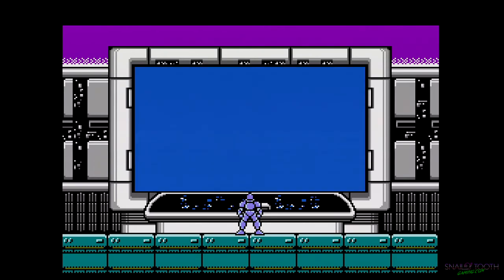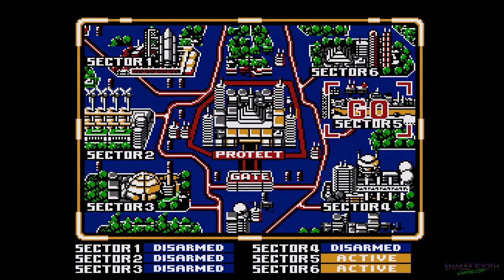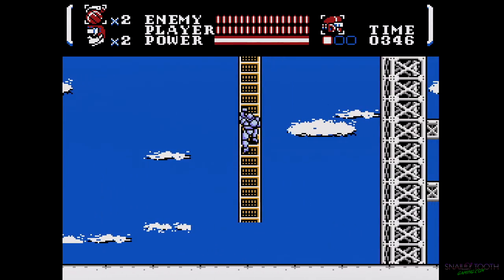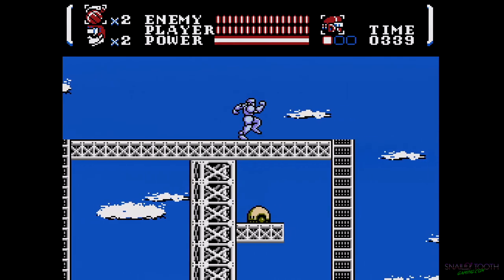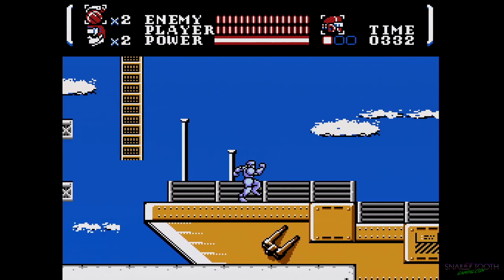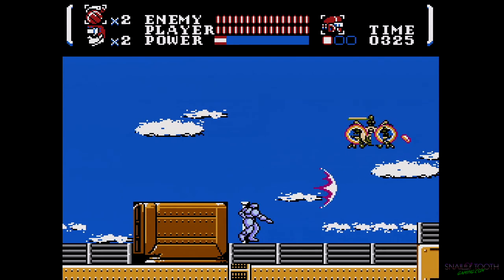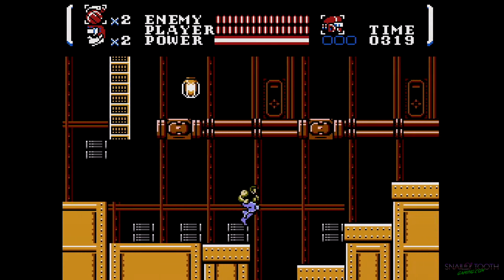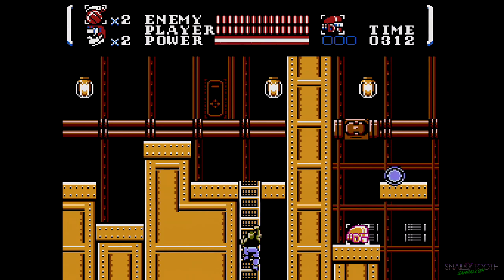Sector five — we have three energy tanks. I took an unnecessary hit there — I suppose all hits are unnecessary but that was super unnecessary. Oh yeah, this one's like a boat level. I believe if we go down we can get a fresh metal suit, which is good because I just lost it.